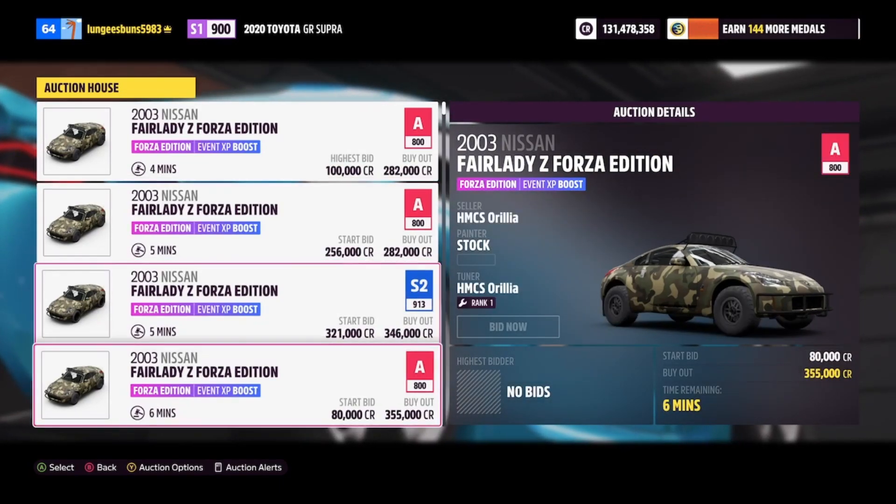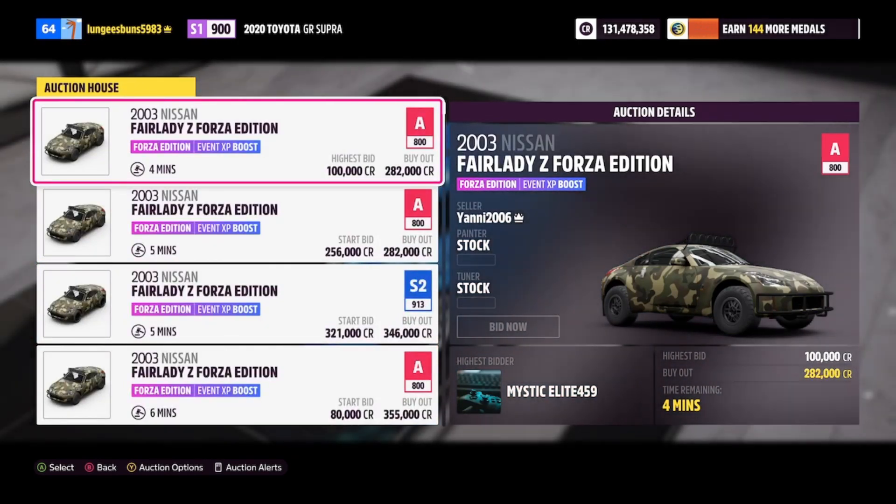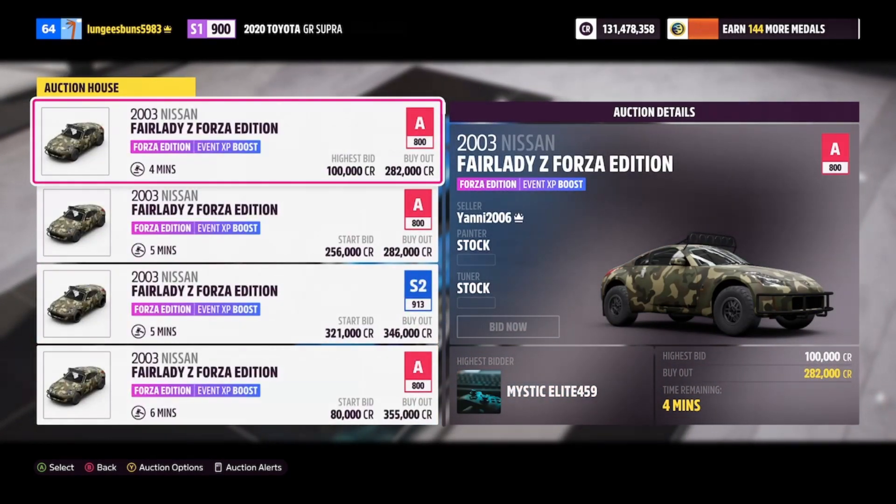Next up we have the Nissan Fairlady Z, which can be purchased for around 200,000 to 300,000 credits, and this car's skill mastery tree includes a super wheel spin.